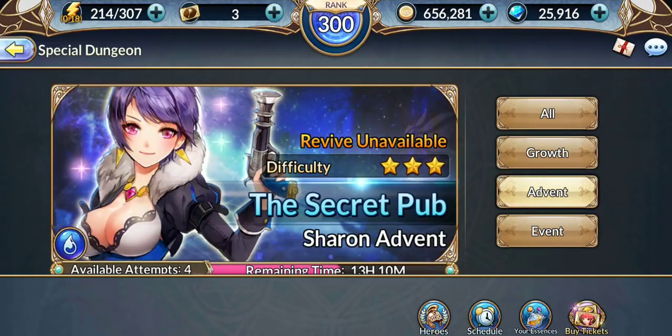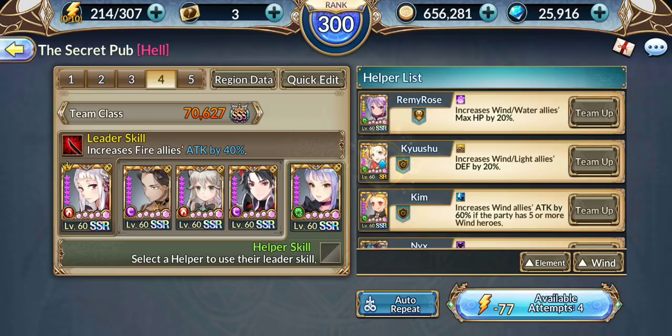Hey, this is Cathy L. Today I'll be going over 3-star advent, the secret pup, Sharon. We're just going to go off a random team here because I'm just showing mechanics. I would say definitely Rue is very important in this fight, and I will show you why soon.